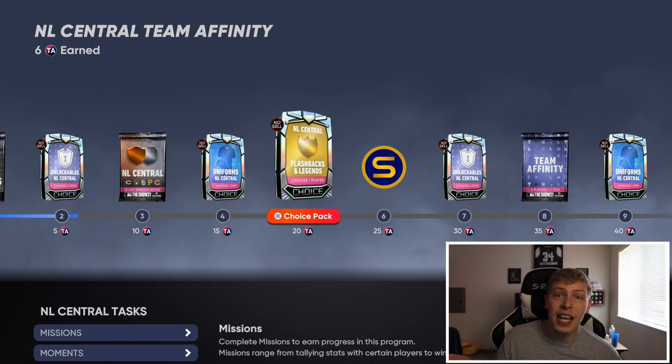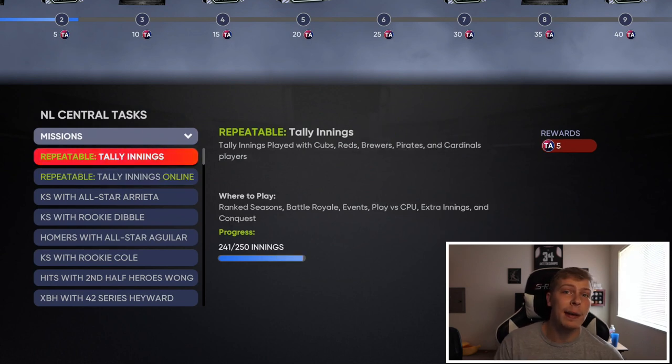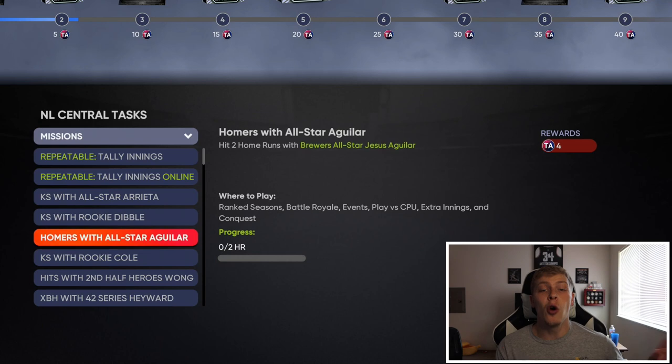So as you slowly start to progress in conquest and do these missions, you're going to get more TA and that's going to add up to where you can get this choice pack. You can take one of those players and plug them in your lineup - not only are you going to be getting innings with that player for the inning missions, but you're also going to be working towards individual missions. For example, homers with Aguilar because he'll be in your lineup - for each conquest game he'll be giving us 3 innings plus you'll be working towards the home run total.